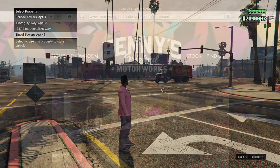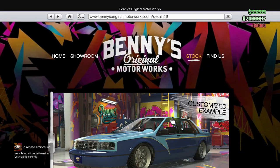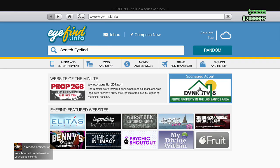With this update you can actually get up to four properties now — that's another cool thing I'm going to speak about a little bit later on. So with that said, let's wait for my car to get delivered and go from there.